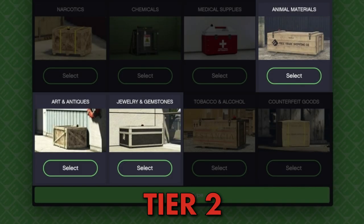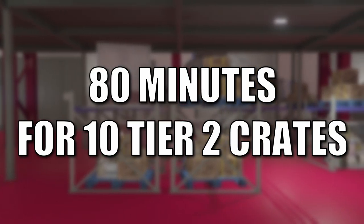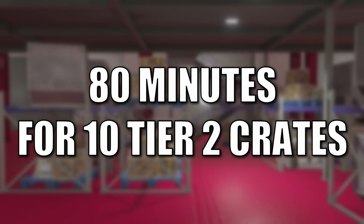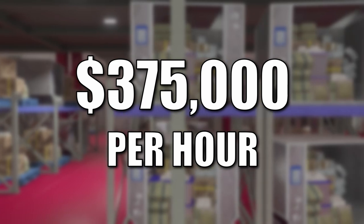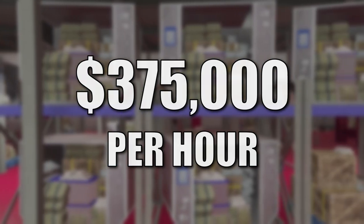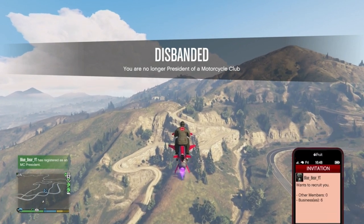If you use the solo method and only pick up Tier 2 stock, missions take around 8 minutes on average, meaning 80 minutes to get the 10 crates needed to activate the 12% bonus — which could sell for as much as half a million dollars, working out to about $375,000 per hour. That's a massive difference compared to doing this with a friend, and ultimately isn't worth doing solo.